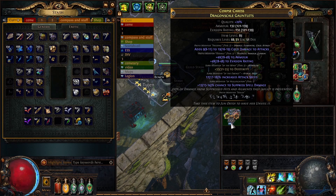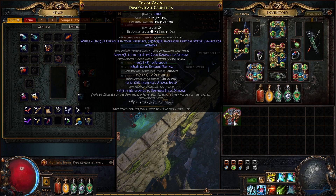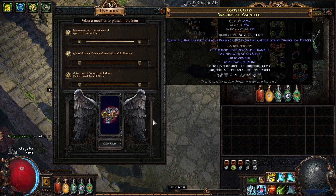Step four: use a veiled chaos orb. In our case we unfortunately hit two prefix modifiers with the veiled chaos orb. Now I have to go to Exotic Amber and try to remove one of the two prefixes that we do not want. Removed one of those, and now we craft plus one level of socketed projectile gems to block the suffix, then unveil and we hit the 35% of physical damage converted to cold damage.